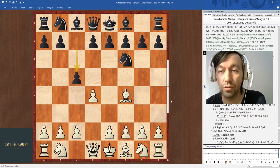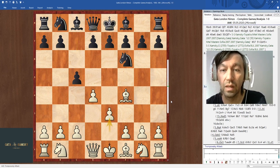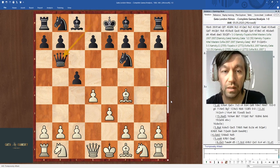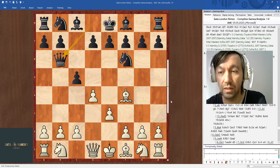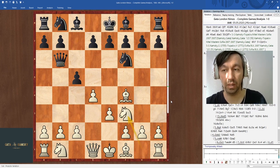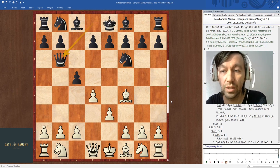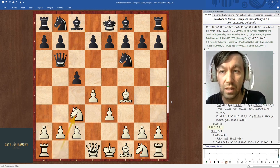I want to show the difference between early Bf4 and after Nf3. So let's go into this line so we can see what the difference is. I think Nf3 is probably the best move for White, which is on my main line. There are other moves including Nc3, which I think is probably okay, but it leads to a forced draw.